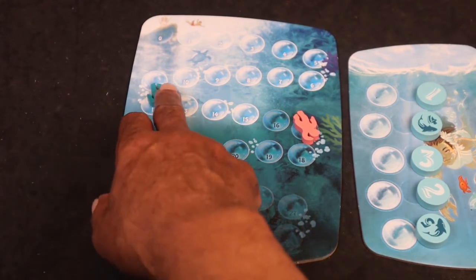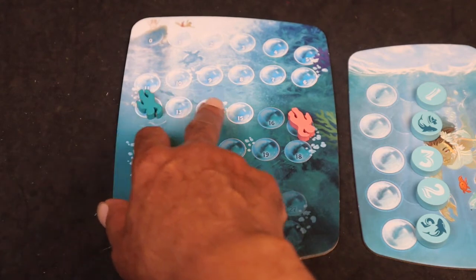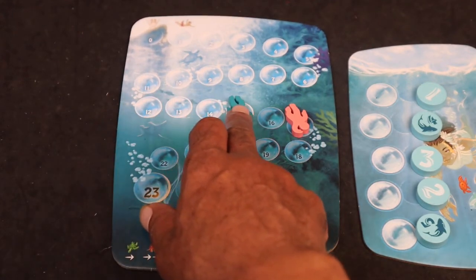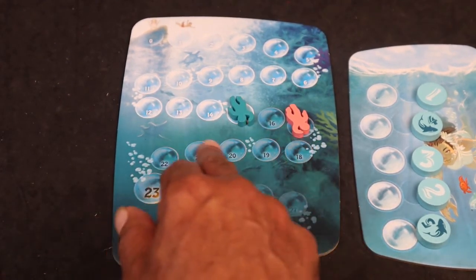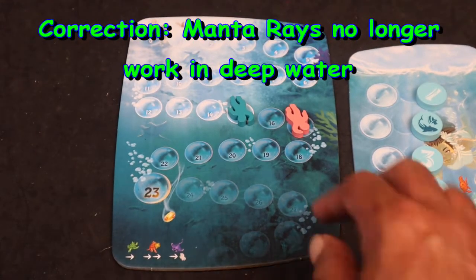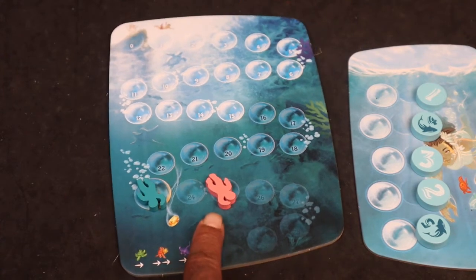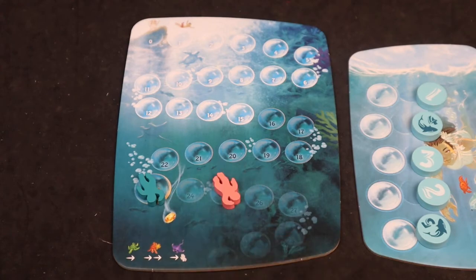Another thing is, let's say this player was able to get the assistance of a manta ray. Usually a manta ray takes you to the player right ahead of you, but since this player is in dark water, this player will only get to the boundary of dark water for right now. Once he enters dark water, manta rays work as usual. Let's say later on this diver gets here and this diver gets here, which has triggered the end of the game. Since this diver has gotten the farthest, this player will be declared the winner of Dive.